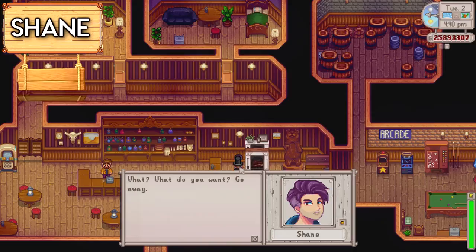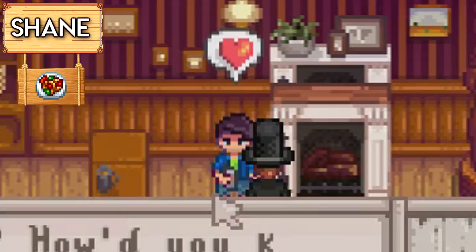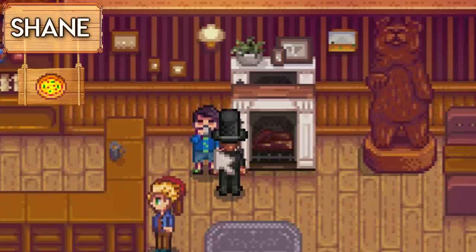Last but not least, the main man himself, Shane the alcoholic. So of course the first loved item that Shane loves is beer - you will never disappoint him with a nice glass of beer. Also his favourite loved items are hot peppers, pepper poppers which is a meal, and also a nice pizza. Shane is my man.